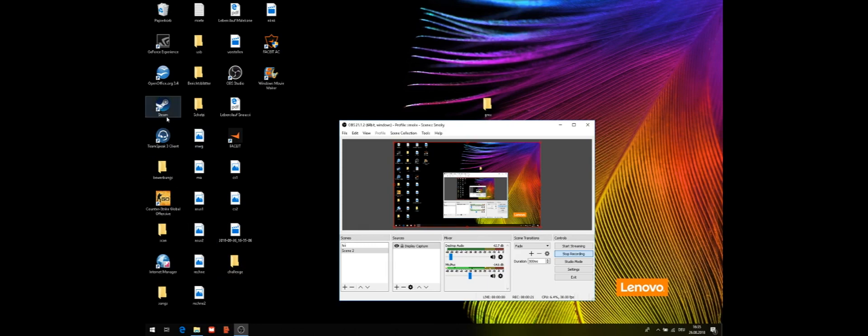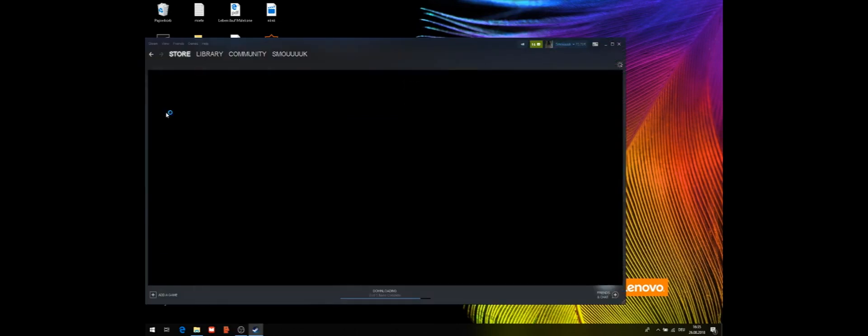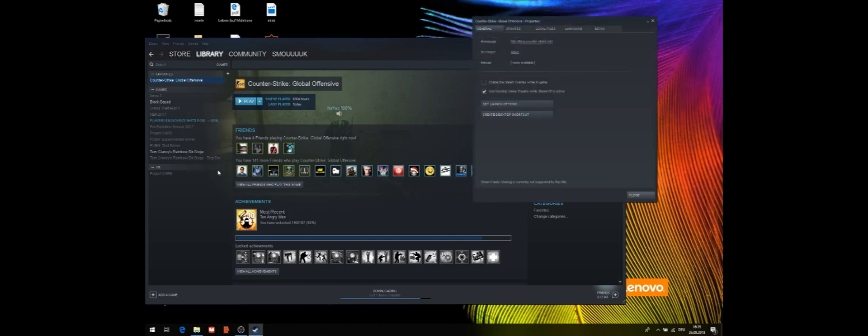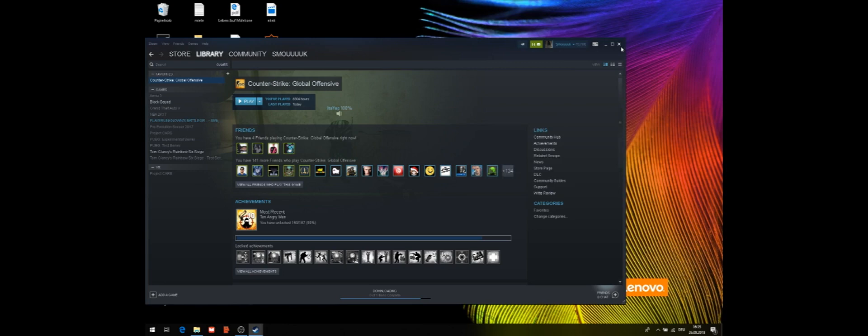If you have CSGO open, close it. Then go to Steam, go to Library, find CSGO, go to Properties, then Local Files, and verify the integrity of game files. Go ahead and do that.